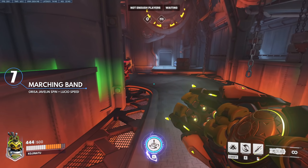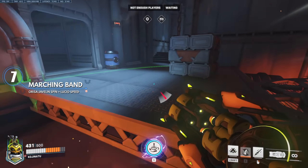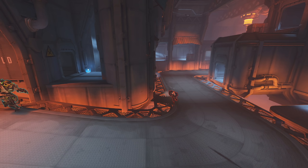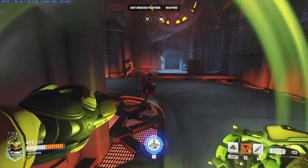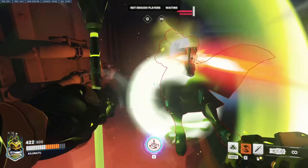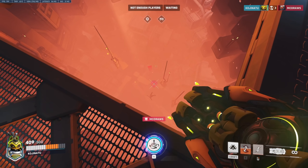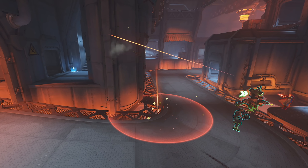Combo number seven is using Orisa's javelin spin while Lucio amps the speed boost — just like a marching band. Orisa's javelin spin knockback is a fantastic tool to push enemies off the map, but sometimes it doesn't go far enough. That's why comboing it with Lucio's speed boost can help increase the distance she can cover, and is probably a unique combo you didn't really think about until now.